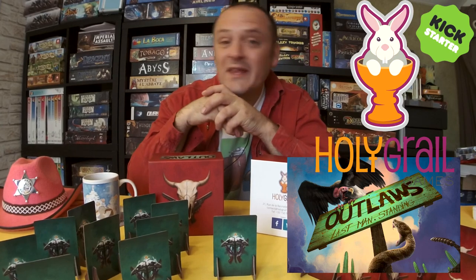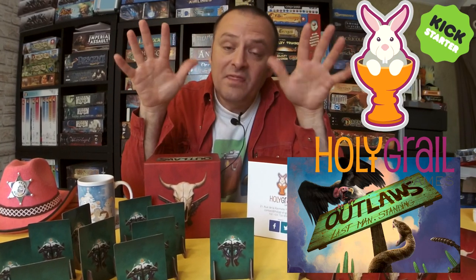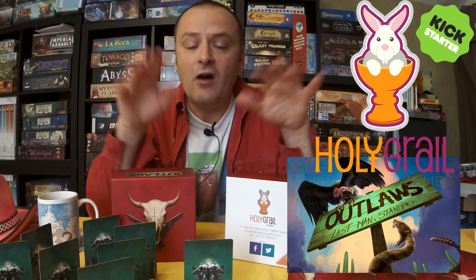Just quickly before I show you the game, I just want to mention that this is a prototype. So all the components and bits and pieces that you see in this video are going to differ a little bit to the final version. If you go to the Kickstarter page, you'll see that the art on the tokens has changed. The character cards now come with one leg and they also have some iconography on them. And there might be some other changes later on in the future.